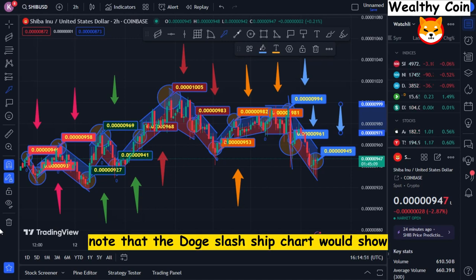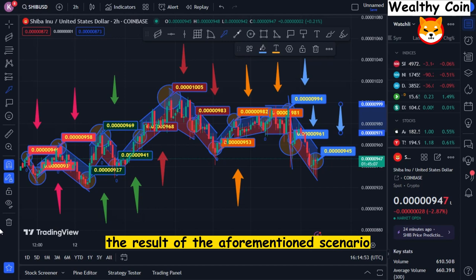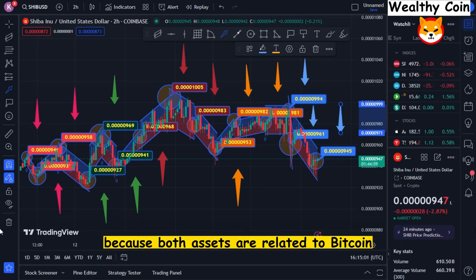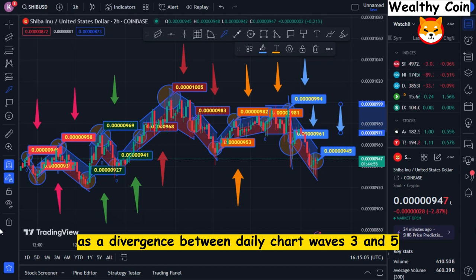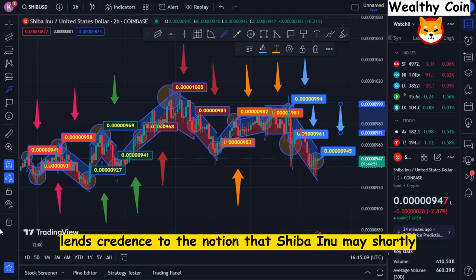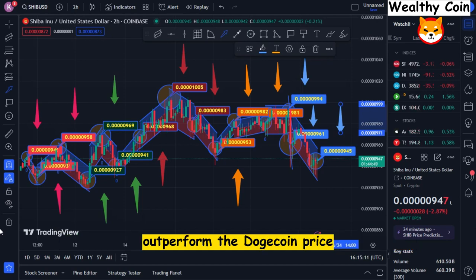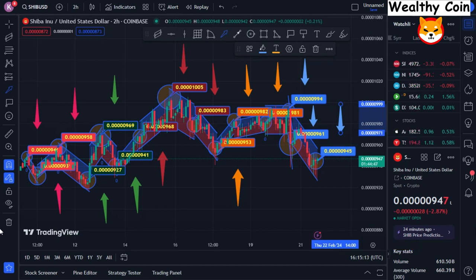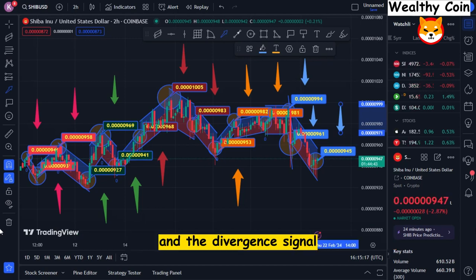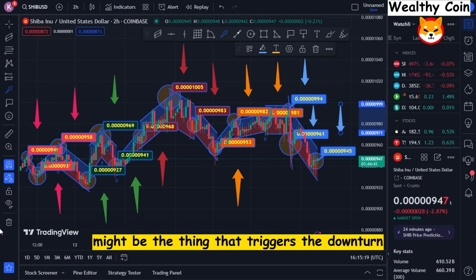Note that the Doge/SHIB chart would show the same result even if SHIB stayed completely unchanged and the Doge price fell by 80%. The main scenario has a better chance of happening because both assets are related to Bitcoin. As a divergence between daily chart waves 3 and 5, the Relative Strength Index lends credence to the notion that Shiba Inu may shortly outperform Dogecoin. Investors are hoping for a rotational power change, and the divergence signal might be the thing that triggers the downturn.